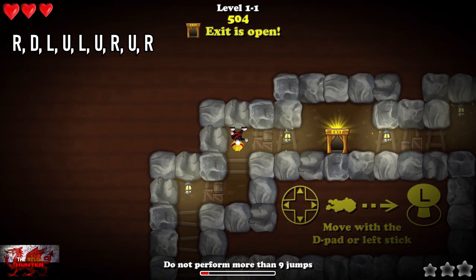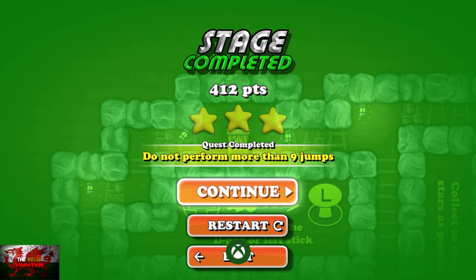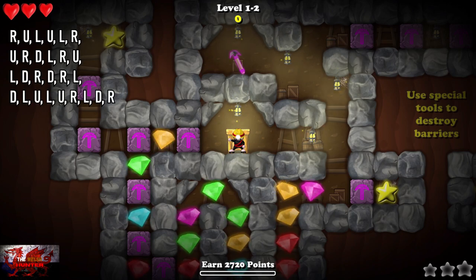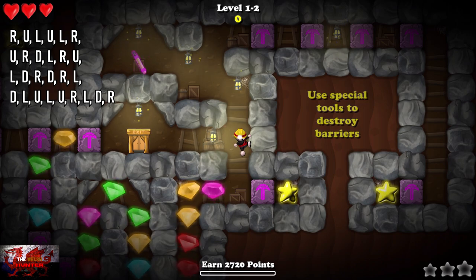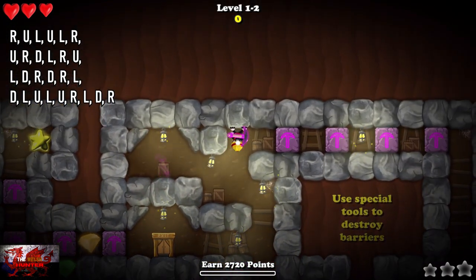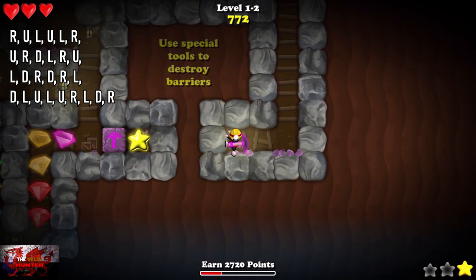There we go! For the next level you need to do it at a fast pace. As you collect the gems and stars, the points start falling down on screen, so the points start going down. For this one you need to earn more than 2720 points. Just follow the inputs on screen but try to do it at a fast pace — I went quite slow and just about managed to unlock the achievement, but you can do it faster.